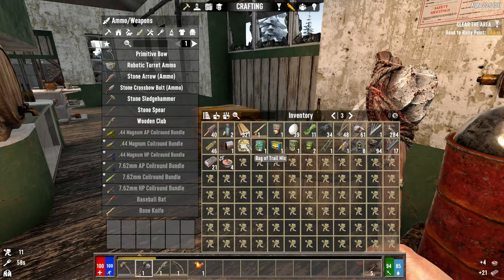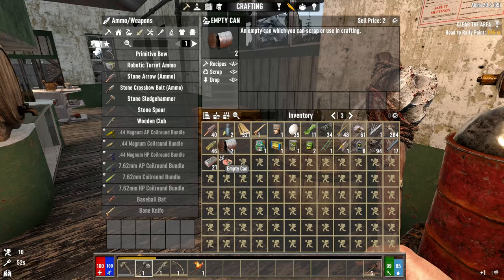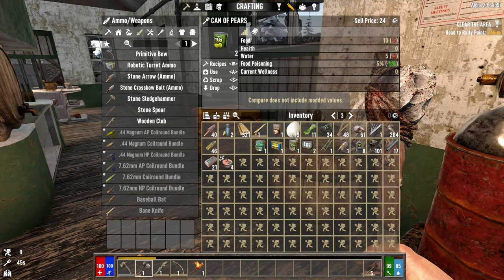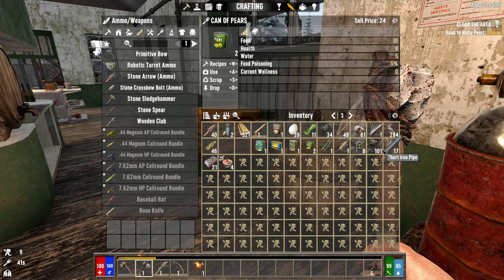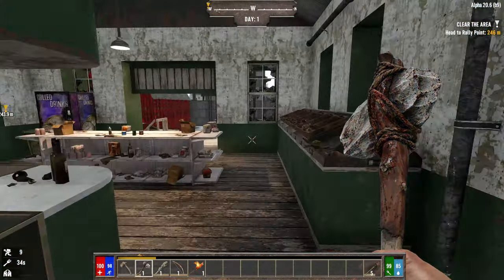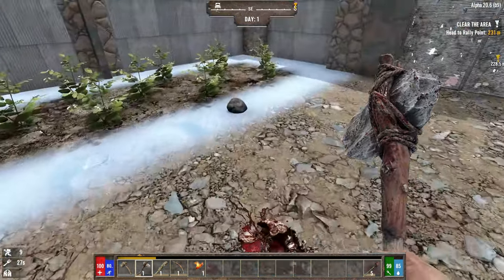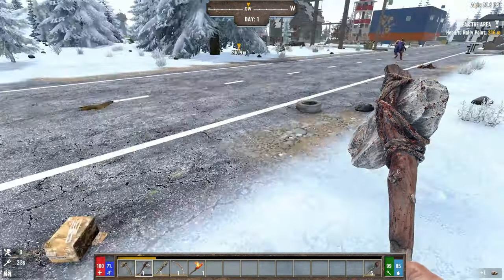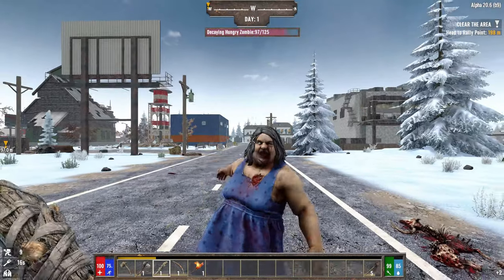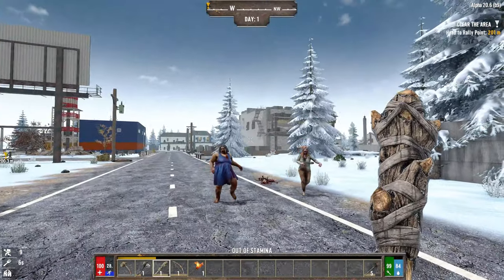Ten land mines and four China — pretty cool! Let's eat that. They've changed the empty can icon, nice. I can't eat these because they give me a chance of food poisoning and I don't want to be running around with the shits. I'm a little bit over-encumbered but not too much. I have no idea what time it is — hopefully soon I'll find something to help with that. It's early days so I don't have to worry too much about the zombies.